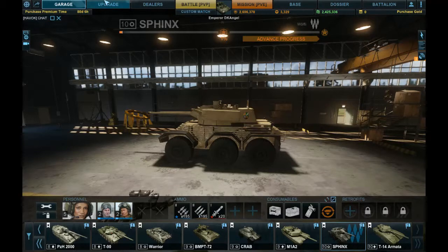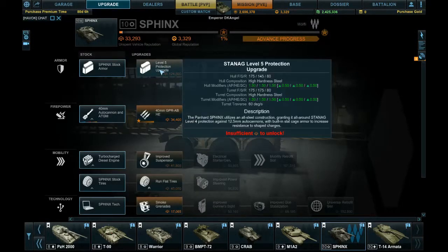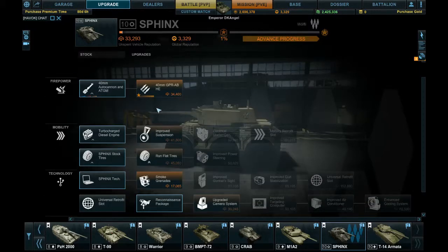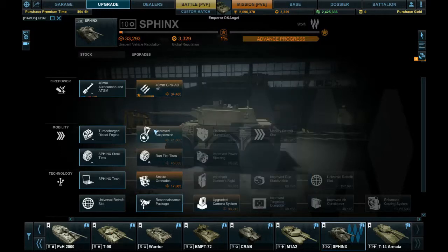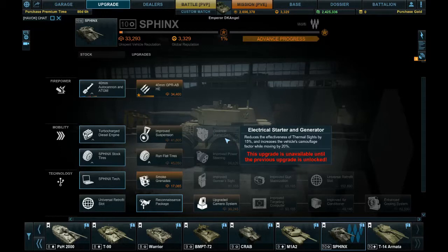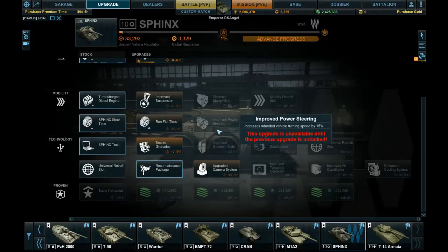Hull modifiers and turret modifiers are 1.00. Looking at the upgrades, it gets a level 5 protection upgrade which is a huge upgrade to its hull and turret modifiers. It also gets a better HE round, improved suspension, electrical starter generator, a mobility retrofit, and run flat tires — which is very useful. If you're in a wheeled vehicle it's already hard enough to turn as it is.